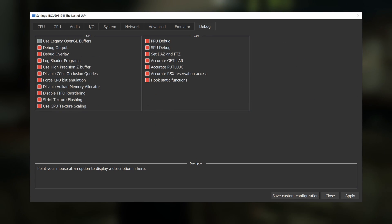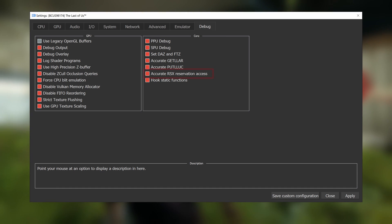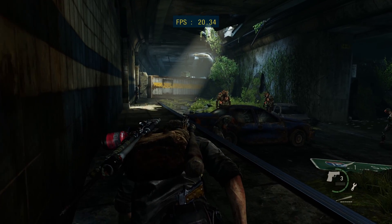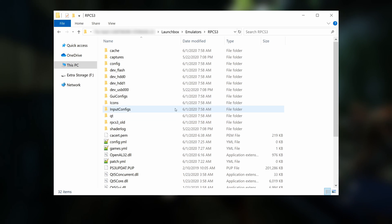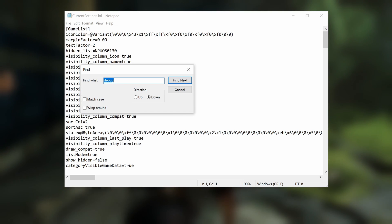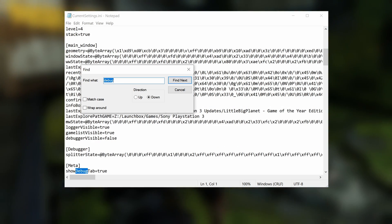Finally, if you have a CPU that doesn't support TSX — such as Ryzen or certain Intel chips — you'll want to enable Force Accurate RSX Reservations in the Debug tab. If you need to enable this tab, just head to your RPCS3 directory, into the GUI Configs folder, and open current_settings.ini with a text editor. Hit Ctrl+F and search for "debug," then change "show debug tab" to true and save the file.